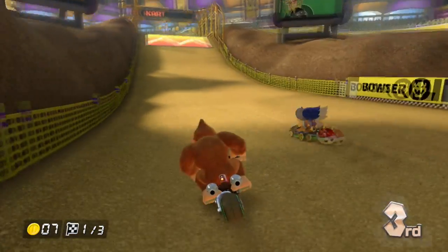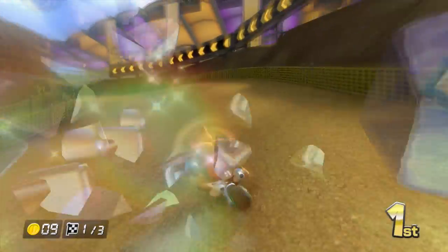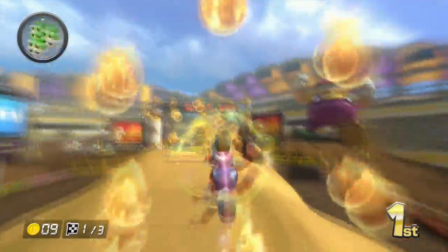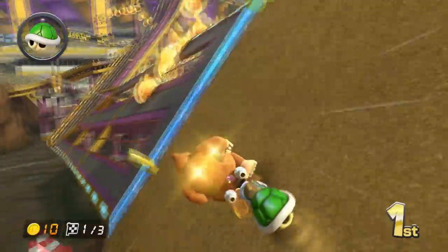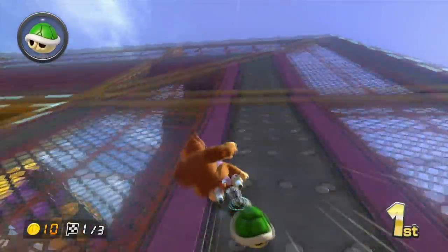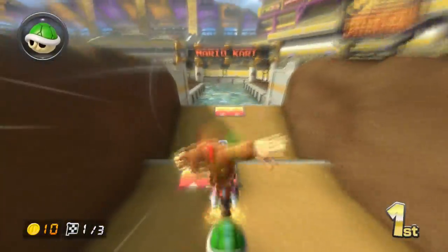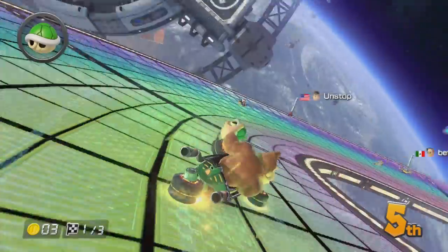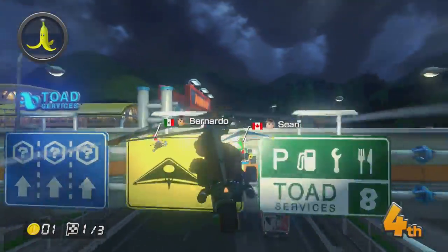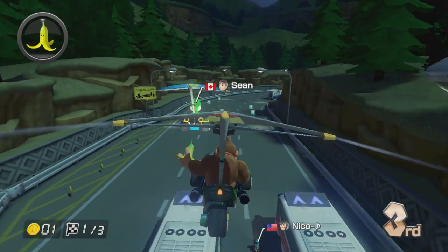The last tip is very simple: use tricks. I've seen so many people go over jumps and never use tricks. When you go over a jump, if you're holding the gamepad you can just shake it, or click the drift button, and your character will do a little trick, light up, and get a blue boost — a little bit of extra speed out of it. Whenever there is a jump, do it to get farther ahead. I hope these tips helped you, and I hope you'd like the video, subscribe if you feel like it, and comment below if you want more of these. My name is Reckless Riley, and I'll see you guys later.